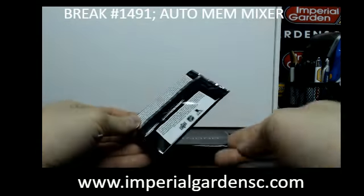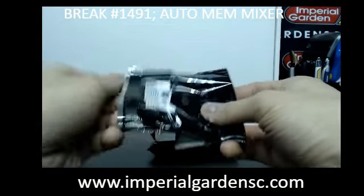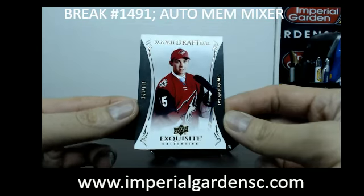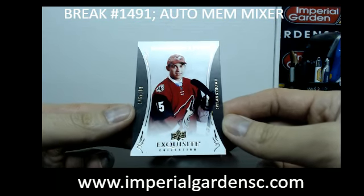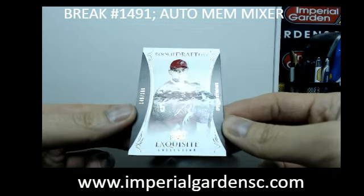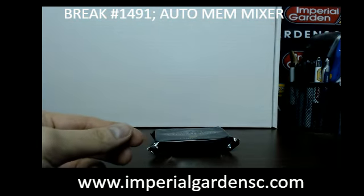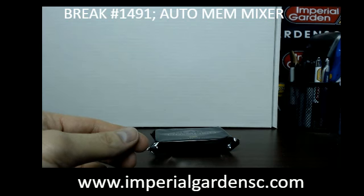This is the last Black Diamond out of the 5-off case that we started. The next one is going to be one of the loose packs bought from upstairs at the store, and then we'll start a new case way later on in the week. We got a Rookie Draft Day of Dylan Larkin out of $1.99, the Coyotes.